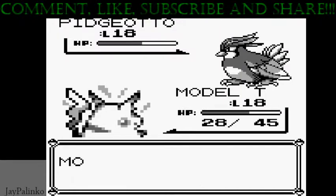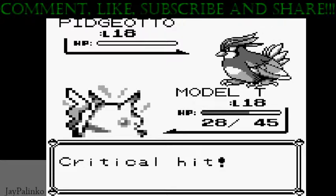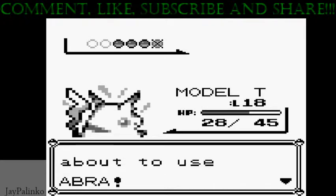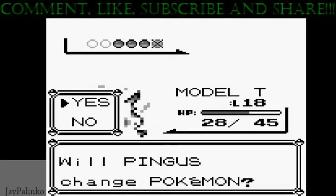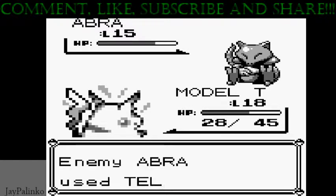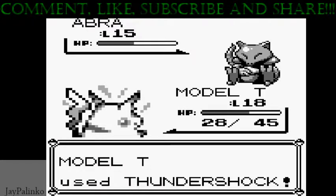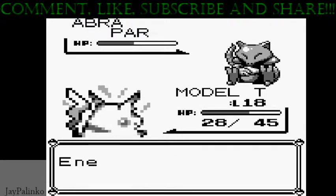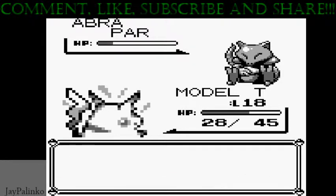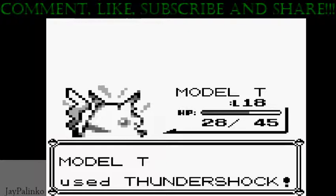He used quick attack — okay, not bad. Got a critical hit, yes! That's a good way to start, get out of here. Abra's next. We're just gonna go with our basic attacks here, and he's gonna try to use teleport, which I don't know why he's using teleport. He's paralyzed. I guess that's what he's gonna do, so that's okay — easy experience. Good job Pikachu.